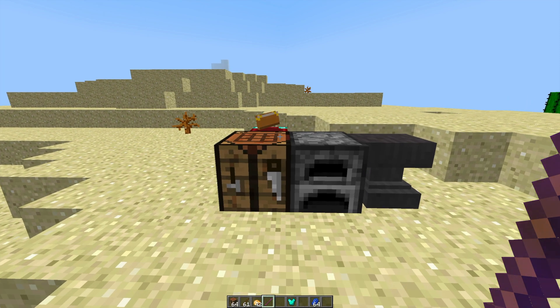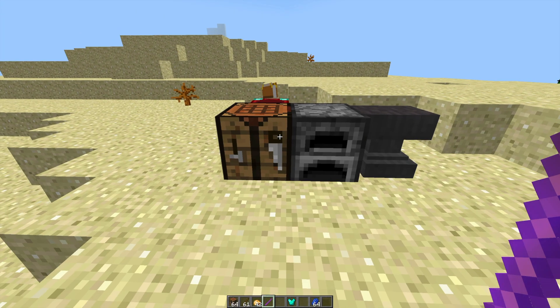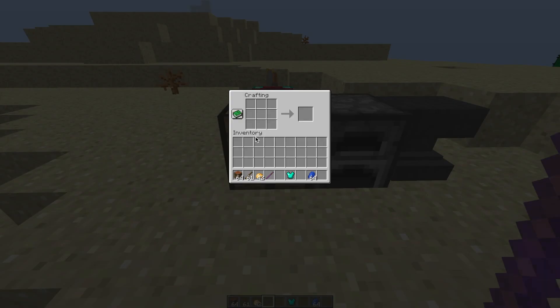We're going to have a quick look at some of the recipes I've created. If we go into a workbench and pop down one stick and then two potatoes going diagonally, we will create a golden sword. And then if we go nine potatoes in the crafting, we will get a block of potato with a custom name.